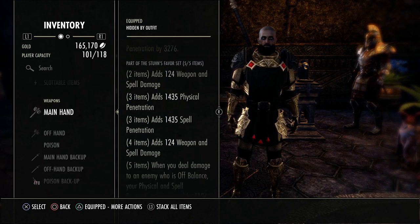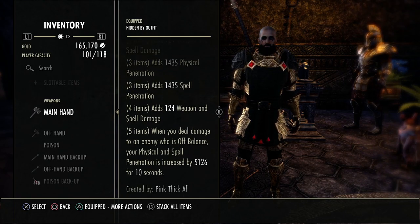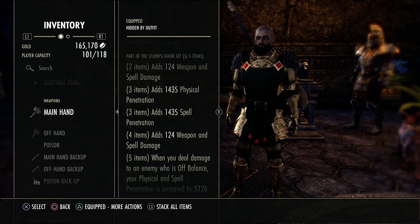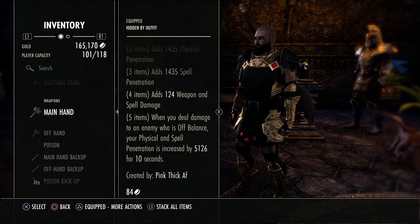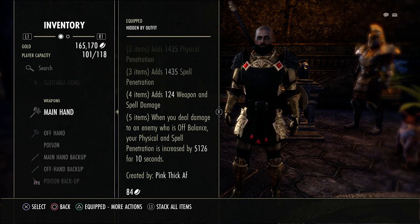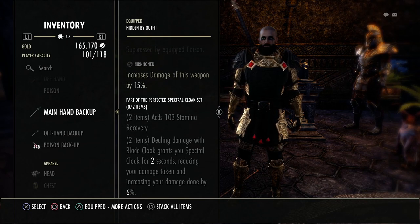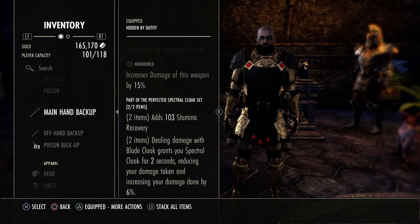For gear I'm running a five-piece Stoon on the front bar — the 2H bar. It gives weapon damage and physical and spell penetration, and the five-piece proc gives 5126 physical and spell penetration for 10 seconds whenever you deal damage to an off-balance enemy. For the back bar I'm using perfected Black Rose Prison dual wield, which gives extra stamina recovery, and whenever I hit someone with Blade Cloak I gain Spectral Cloak for two seconds, reducing damage taken and increasing damage done by six percent.